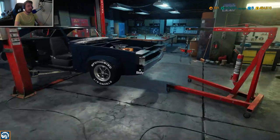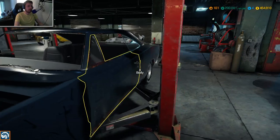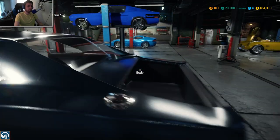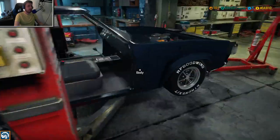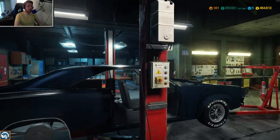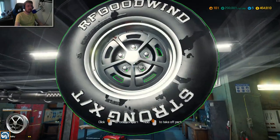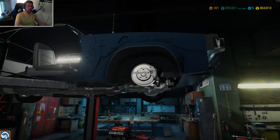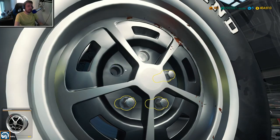We're going to pull the engine out in a minute or two, but first we need to disassemble a few different parts. We may as well start working on the body since all that's going to have to come out. We'll get all the windows out. Looks like we don't have a trunk to work with, but there's a taillight. Most of the windows have been broken. We're playing a modded profile so we can unlock everything in the game.